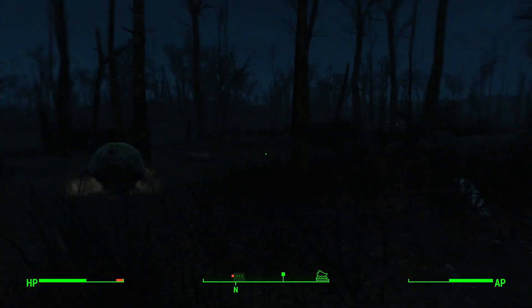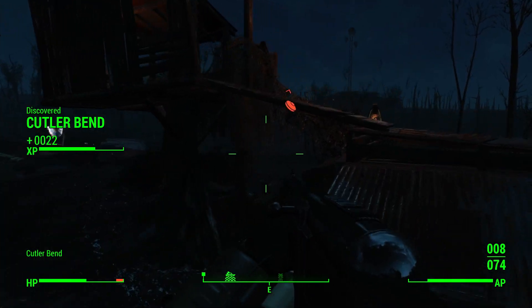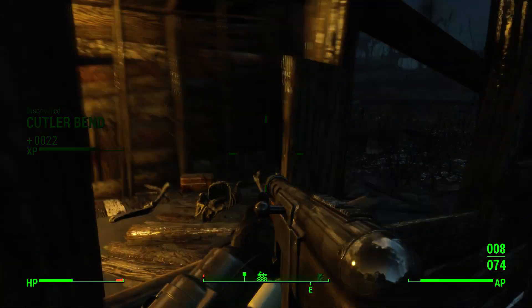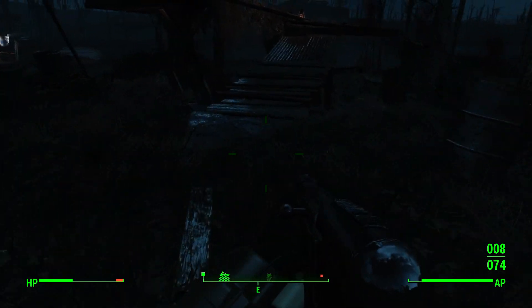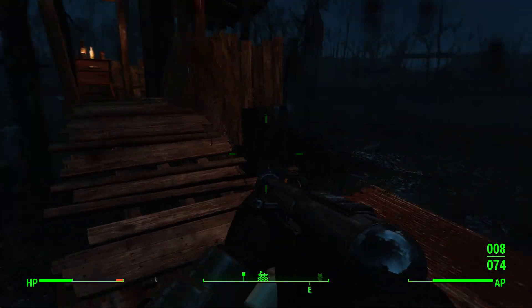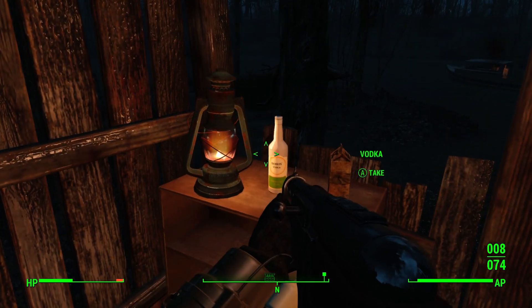We're going to check out what this place here is, just so we know for future. There's a Mirelurk - it's fine though, Mirelurks are fine, you can deal with those. Okay and there's a frag mine - those are slightly less fine. So we're going to check the floor now because where there's one frag mine, there's always more. And then you can disarm them, get a free one, take a rat away, take some vodka.